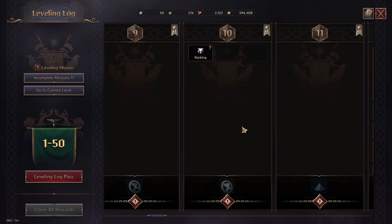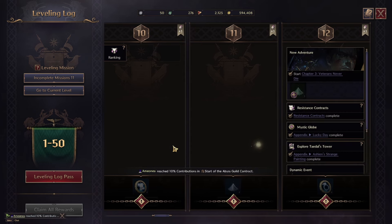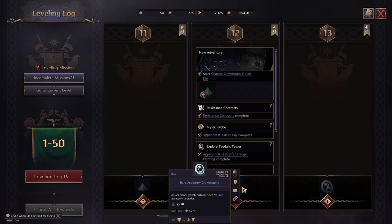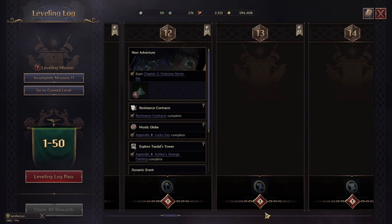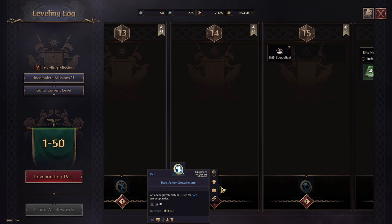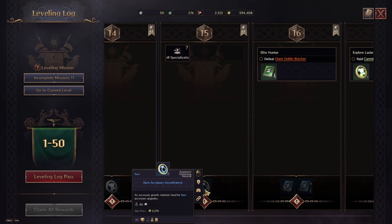Level 9 in the free part gives nothing much; the paid part gives two enchantment stones for weapons — this is getting good. Level 10 gives four enchantment stones for armor. Level 11 gives four crafting materials. Level 12 gives lots of enchantment stones — four for accessories. Level 13 gives three for weapons. Then level 14 gives six enchantment stones for armor — this is looking very good for the global version.